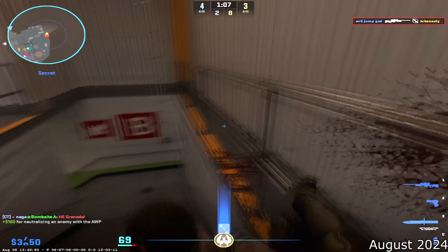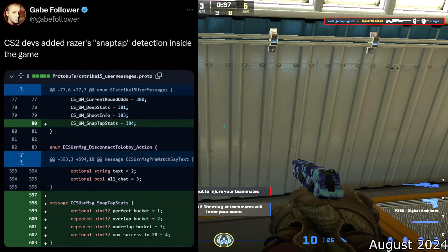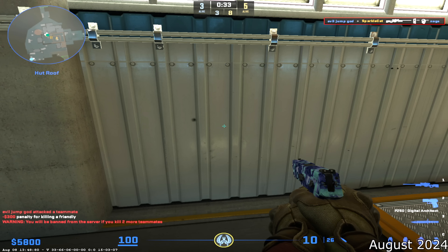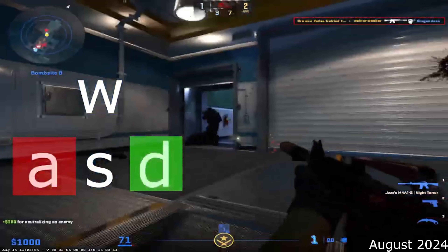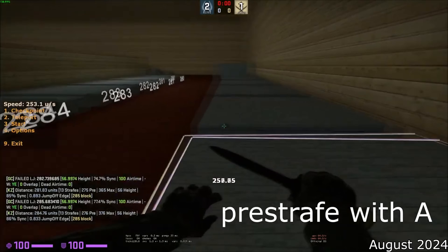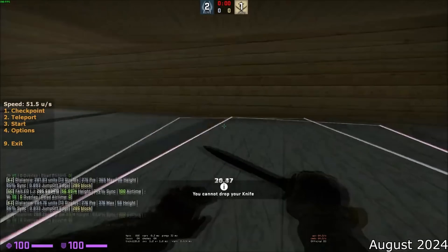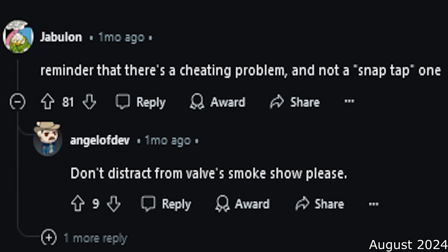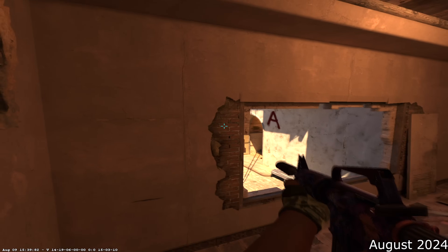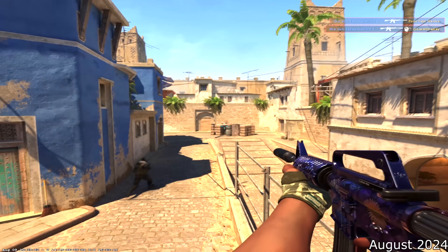On August 14th, 2024, Valve added detection for new keyboards going viral for having nulls built in — more commonly known as SnapTap. These keyboards automatically release your A key when you tap D, and re-hold A when you release D, meaning you could theoretically multi-strafe holding only one key. At this point most of the CS community believed CS2 had a cheating problem, not a SnapTap problem. If you think SnapTap or Rapid Trigger is cheating, that's fine — it provides a small advantage — but comparing that to someone injecting cheats into their game, maybe we have our priorities out of order.